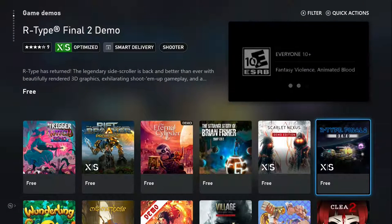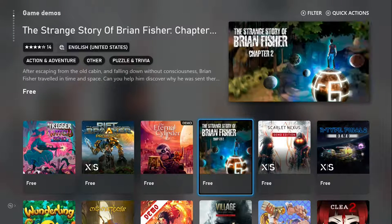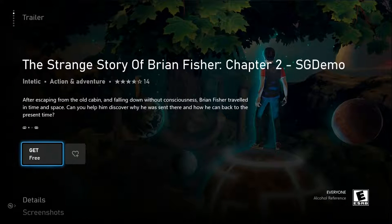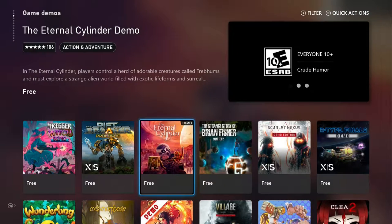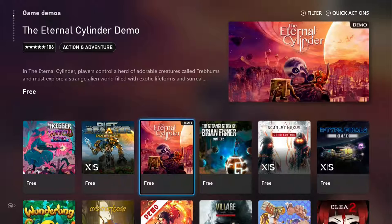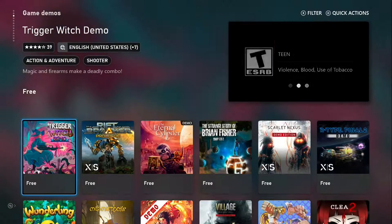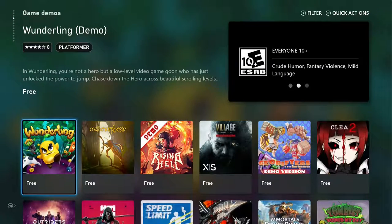We have R-Type Final 2, Scarlet Nexus. The Story of Brian Fisher — looks like Chapter One or Chapter Two, actually, which is interesting. The Eternal Cylinder Demo, The Riftbreaker, Trigger Witch, Wonderland.